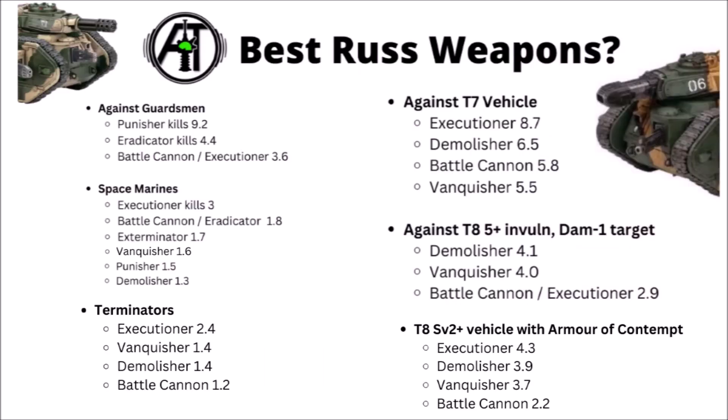We did talk about the best turret weapons in a previous video. Overall my main takeaway was that there were a fair few interesting ones — perhaps my favourites were the executioner plasma cannon and the vanquisher cannon, really big punchy shots with a bunch of AP, and of course the vanquisher cannon ignoring invulnerable saves. The battle cannon and demolisher cannon are both very interesting, and gatekeeper is great if you're running it on a tank commander. For today's comparison I thought we'd use the executioner plasma cannon — it's the best or nearly the best in the vast majority of categories, particularly good against Armour of Contempt. Though it might cause a few mortal wounds to itself over the course of the game, I'd also be tempted to pick up the very cheap heavy bolter sponsons.